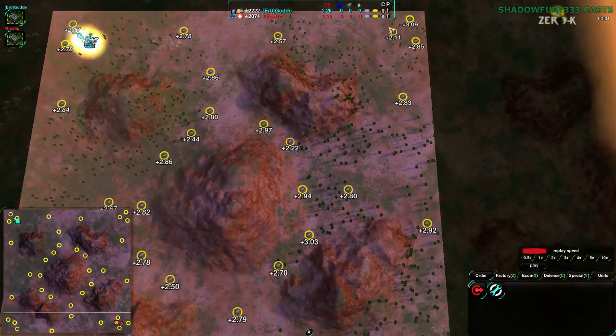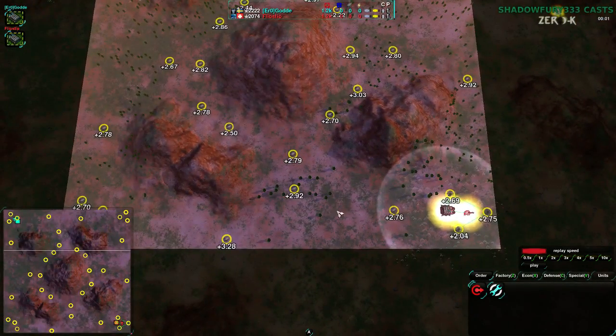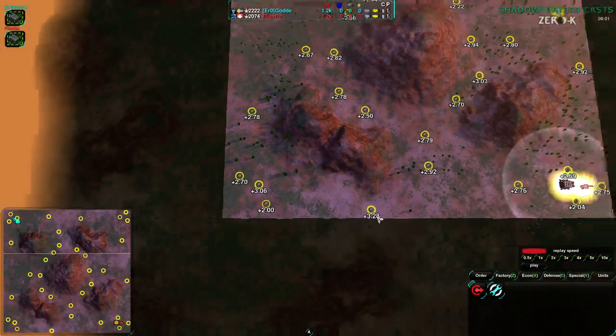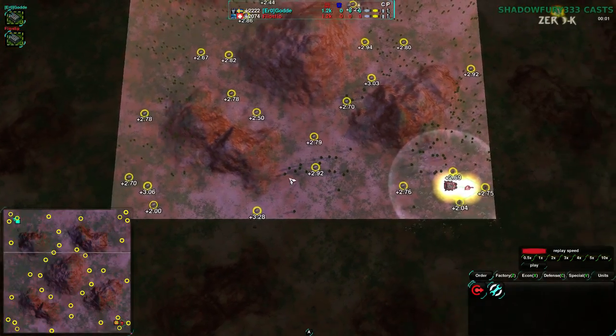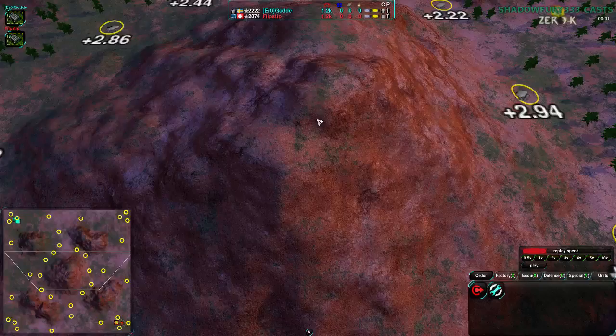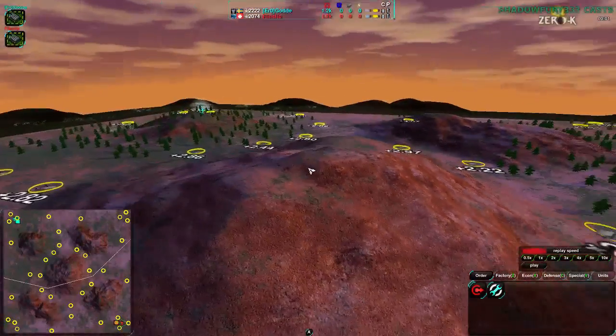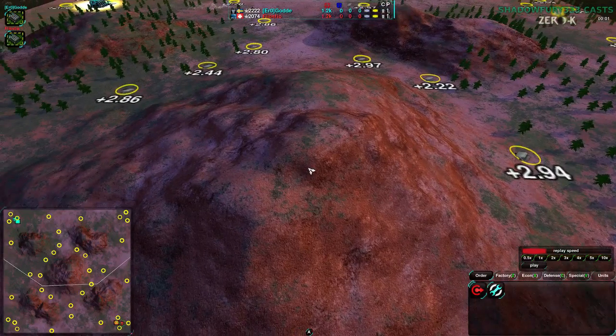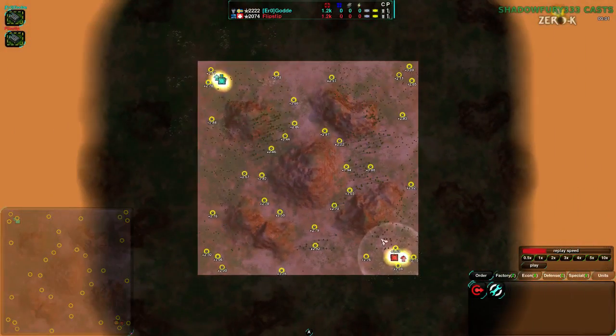Both players are probably going to try to get the corners pretty quick, and try to take the area in front of them first — maybe go off to the corners. It's a bit risky to go off to the corners, but there is a nice defensible position there. Taking the center, especially the center rock right here, is a key thing to do. Taking that can be a bit tricky to pull off in practice, so we'll see if they go for that.